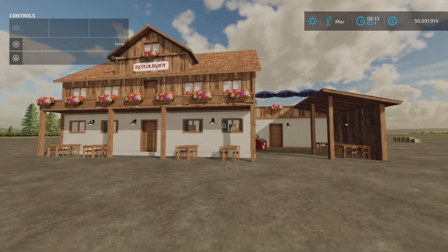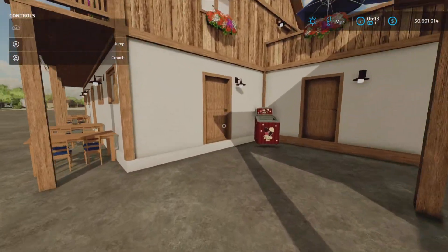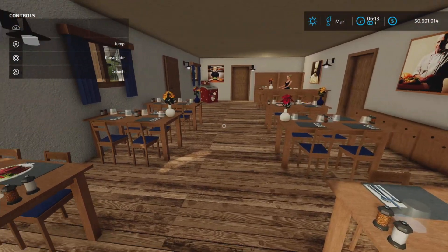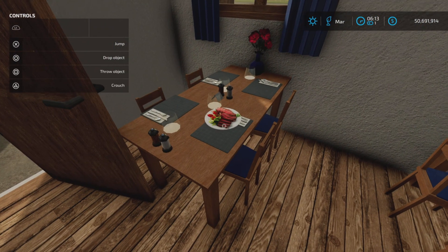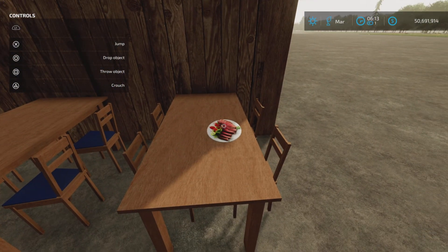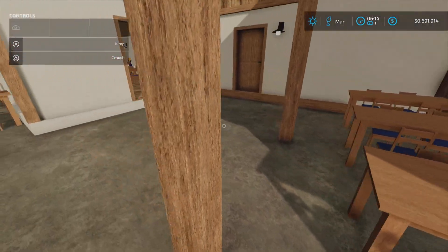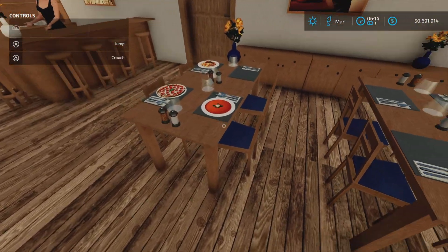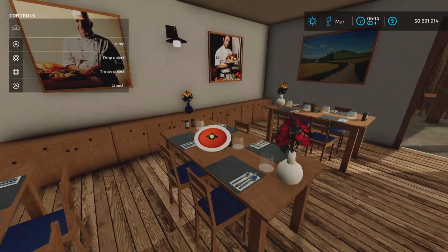It is a sell point, and we are going to test out the sell point. However, I do want to show one thing that's kind of neat: you can go inside. You can go inside and actually do a little bit of role play — pick up these plates. You can take it outside. Maybe we want to eat dinner out here. That looks like an interesting meal. You can also move what looks like some soup — put it over here.